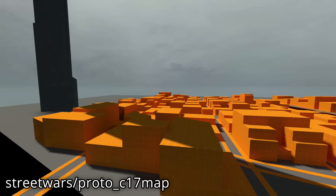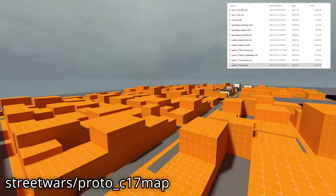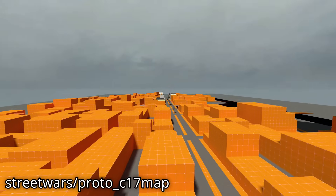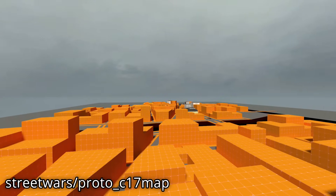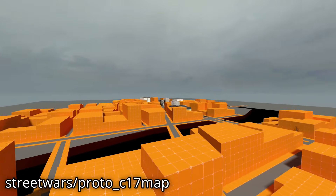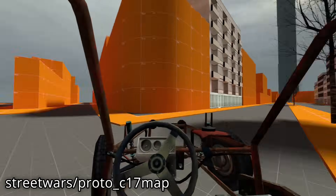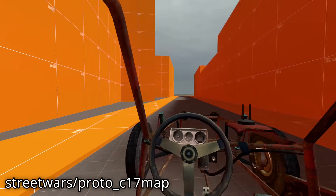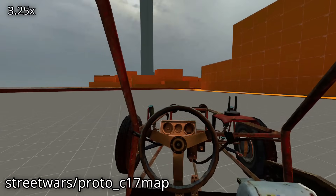The first two of these maps are called Proto C17 Map. The first Proto C17 was last edited on March 13th, 2003. It is an extremely large map and is mostly flat. Here it is running in the Gmod branch of Source 1. I am using the buggy placed by Valve themselves to randomly drive around. Due to the map's size, I've had to speed up the footage.